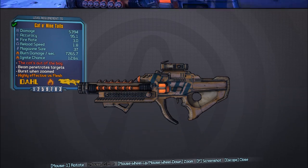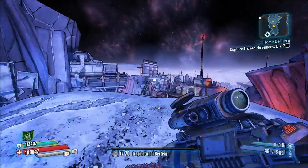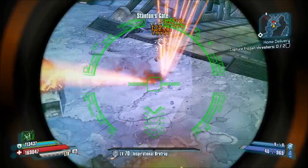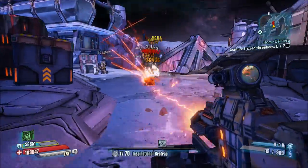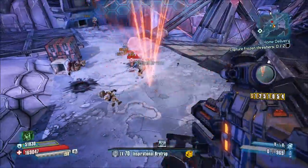Reading under the usage and description section here on the wiki for the Cat O'Ninetails, it says: the Cat O'Ninetails is a tricky weapon designed for indirect fire. When fired against walls or floors, its ricocheting bolts scatter into many, giving it a very high damage potential compared to other blasters, at the cost of having a somewhat steep learning curve.